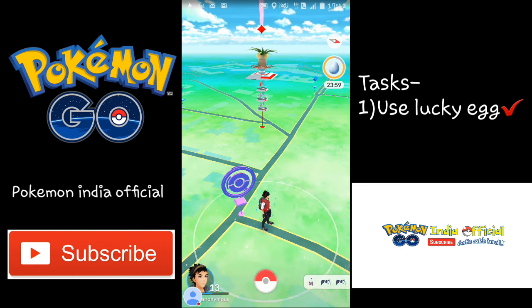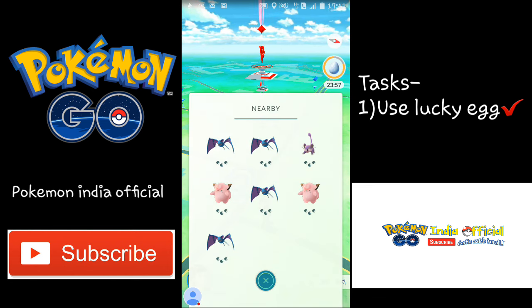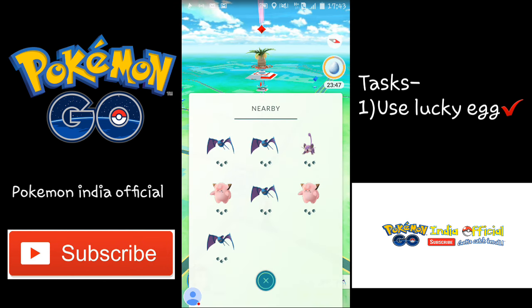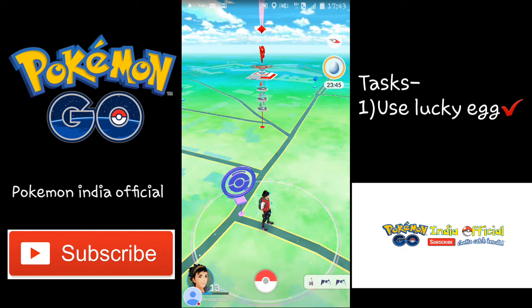The nearby radar system has been disabled or gone down, so you can't tell which Pokemon is closer or farther away — all Pokemons show with 3 steps. That's it for today, thank you guys for watching. Please like, subscribe, and comment down below and stay tuned for more videos.